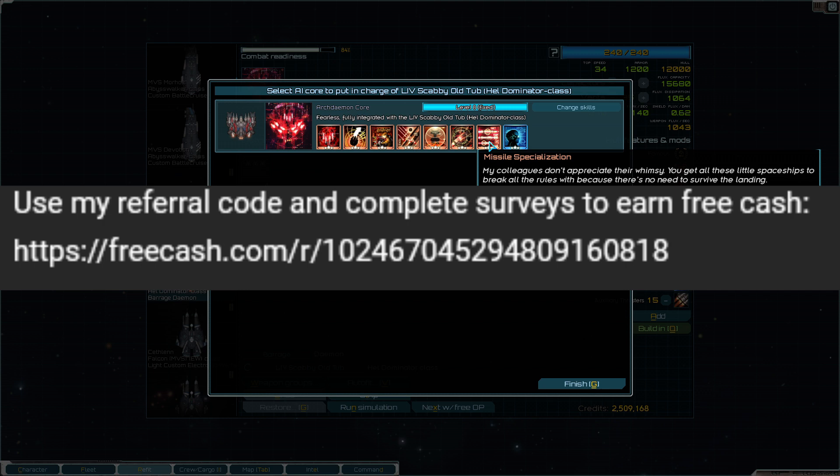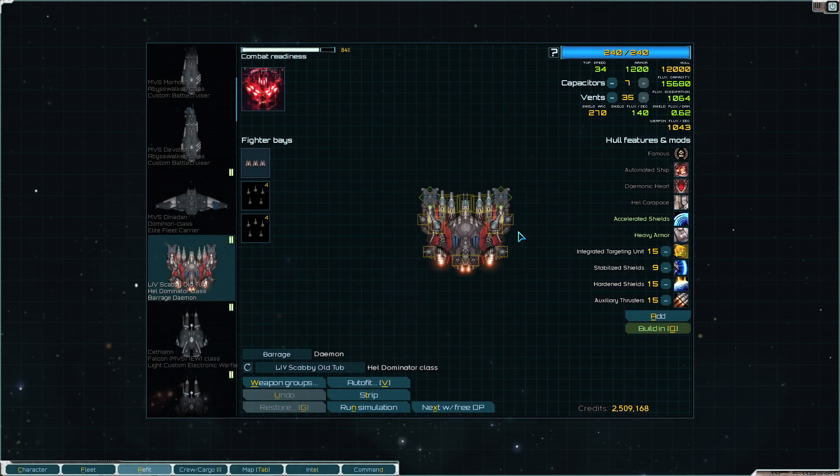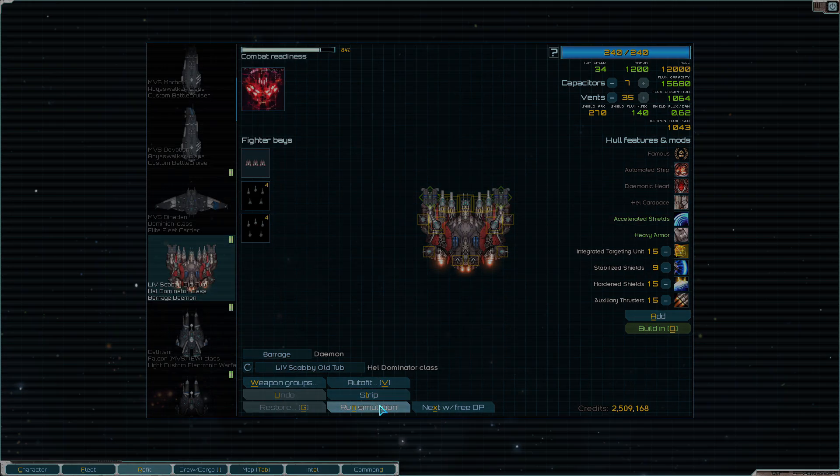It's just got missile spec, so it has more ammo in its missiles and the fire rate of the missiles, the damage to hull of the missiles. That's why we have two of these, and so it's gonna have even more destruction.